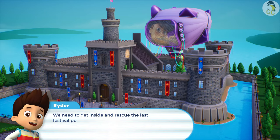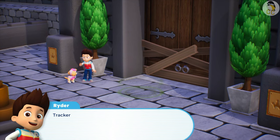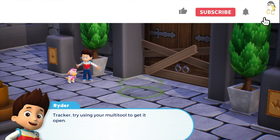We need to get inside and rescue the last festival poster. The door is blocked. Tracker, try using your multi-tool to get it open.